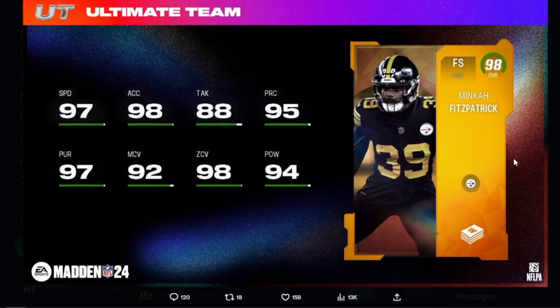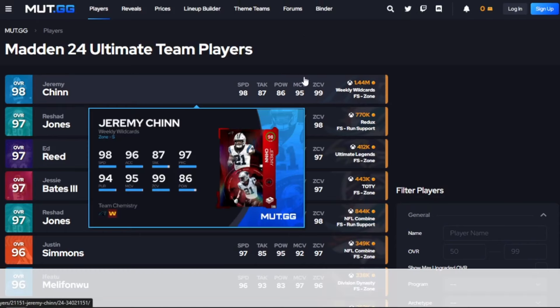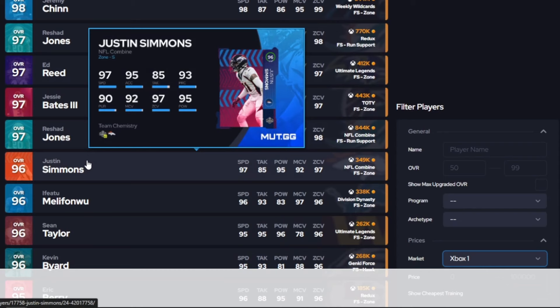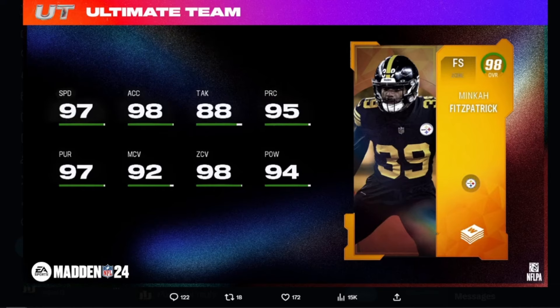Next we have one of the set cards — 98 overall free safety, zone archetype, Mika Fitzpatrick. He has 97 speed, 98 acceleration, 88 tackle, 95 play recognition, 97 pursuit, 92 man coverage, 98 zone coverage, and 94 hit power. Pretty all-around good free safety — he can cover, good speed. I love the zone on him. There haven't been that many free safeties in the game honestly.